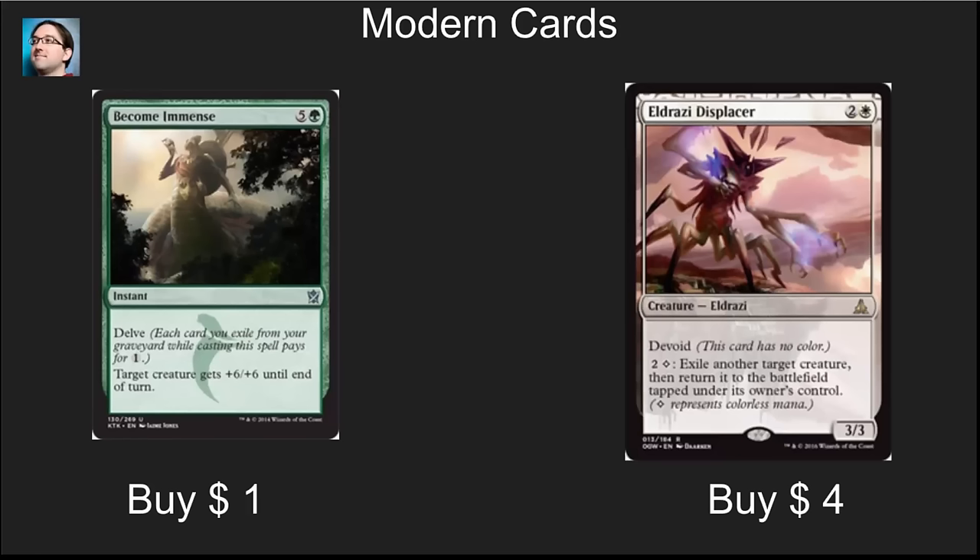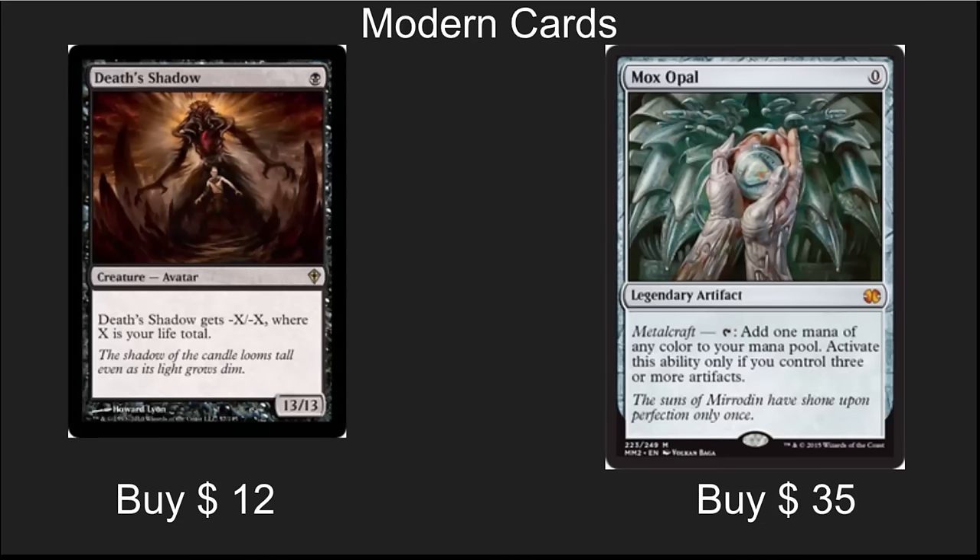Other Modern cards to look at — and these are two I strongly agree with Chase Anders from Star City Games on: Tasigur has become immense because we've just seen some delve mechanics, so we're probably not going to see it reprinted for a while, and it's a great card in Modern. Eldrazi Displacer is just a powerhouse — the more I play this card, the more I like it. It's super cheap, it's in Standard right now, it's Modern playable, it's Eternal playable. Death Shadow is slightly hot right now and maybe one of the most broken cards in Modern. And Mox Opal is a Mythic with two printings — people love this card.